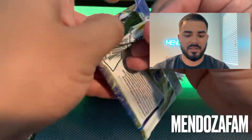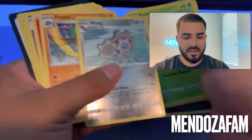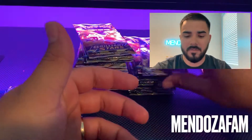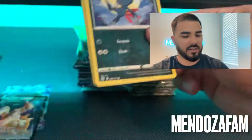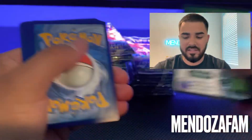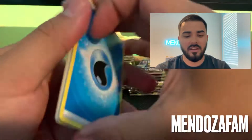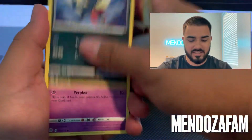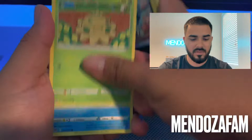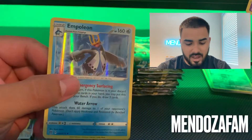Forgot to turn the lights on but it's all right, we can still see. White code — so we got a blank reverse hollow. What hits have you guys gotten so far? Let me know down in the comments below. How has this set been treating you guys? I also forgot to show you the code cards — that's what happens when I'm gone so long. We got a Sneasel, a Munchlax, and a holographic.